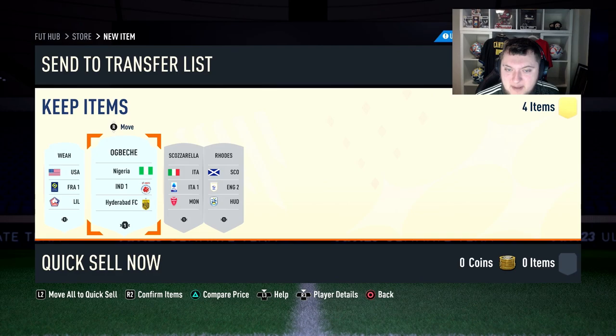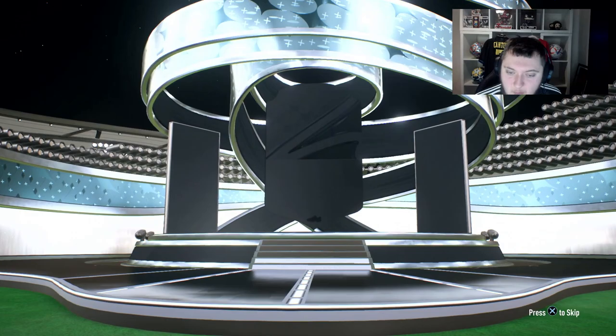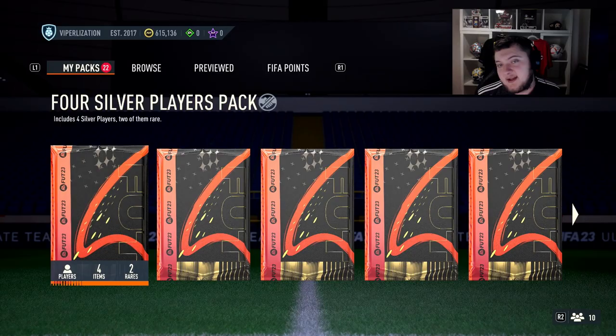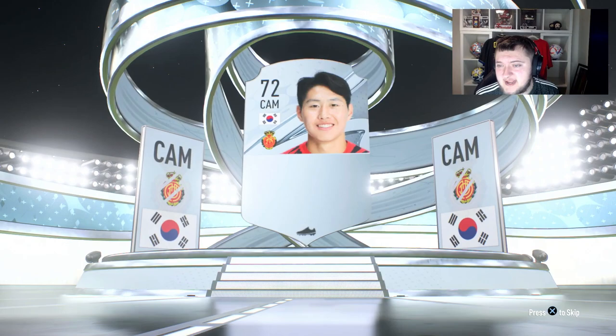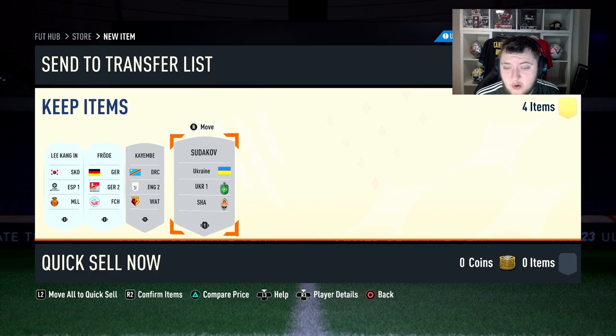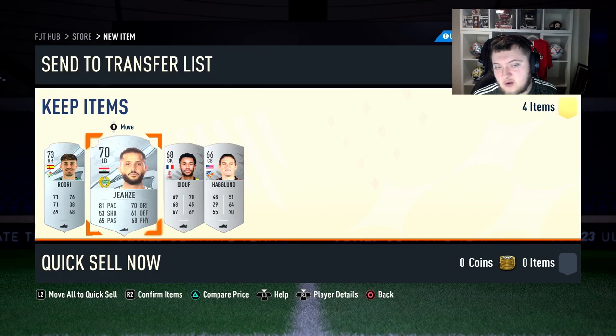Getting a Ligue 1 silver straight away is brilliant. We're going to get a Paulo Victor which is no use, and an Italian Roma player - pop the rest into the gold common upgrade. These silver packs are so valuable - we've got a La Liga player which is good for that segment as they need CAMs. You're hoping to get Liga and Eredivisie gold commons out of the gold common upgrade as they're trading at 4,000-5,000 coins right now.